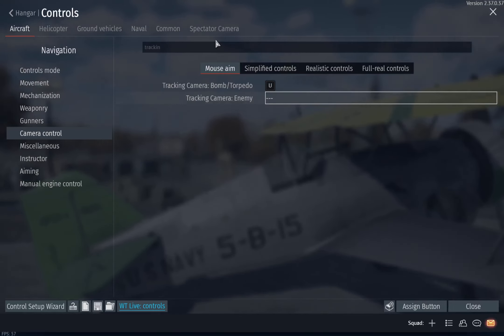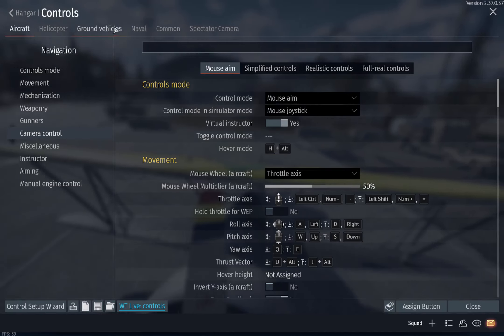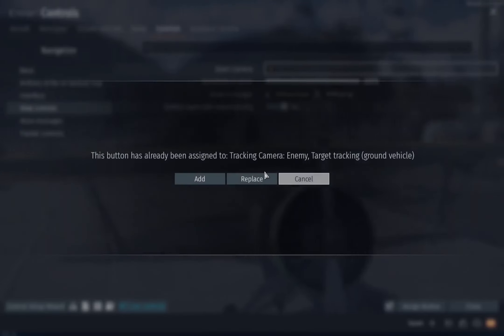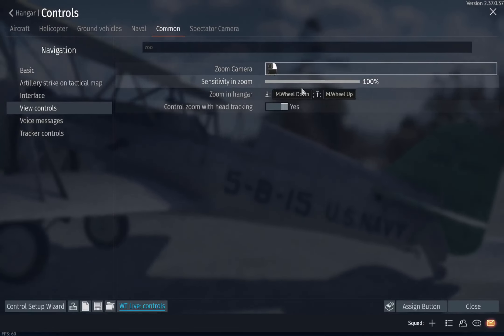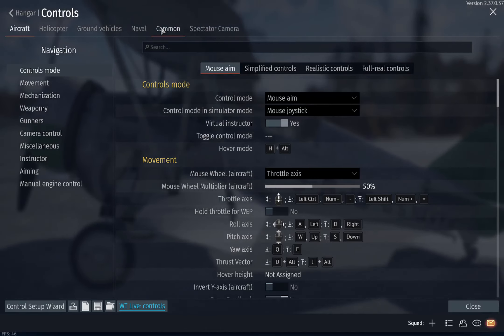Now go to common and then to zoom camera. Assign the button and replace it — assign to right mouse button. So instead of your camera locking on to an enemy, it won't lock on at all.